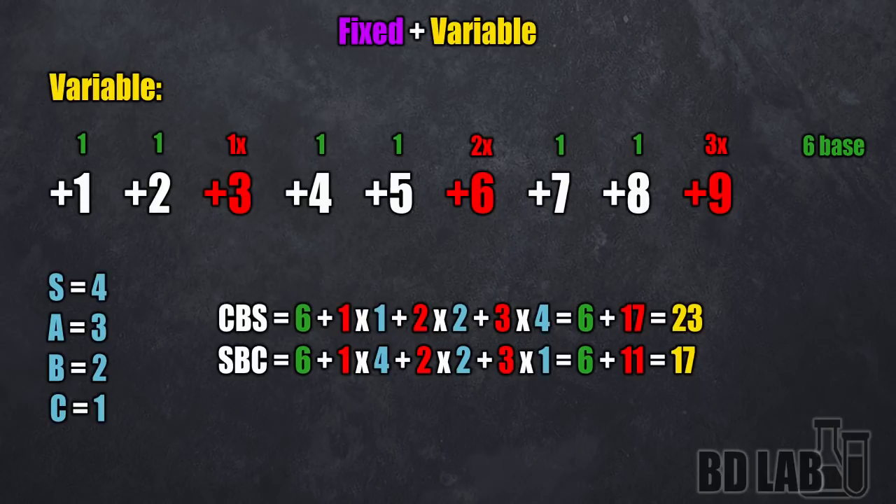For example, let's look at a CBS rune. You're getting 6 base points, then at plus 3, you get a C. The plus 3 is a 1 multiplier and C is also a 1 multiplier, so that's 1 times 1. At plus 6, you get a B. Plus 6 is a 2 multiplier and B is also a 2 multiplier, so that's 2 times 2. At plus 9, you get an S. The plus 9 itself is a 3 multiplier, while S is a 4 multiplier, so you get 3 times 4. In the end, you get 6 base plus 17 variable points. Those points that are variable with grades are the points we are looking at. This is a 17 point rune, for example.